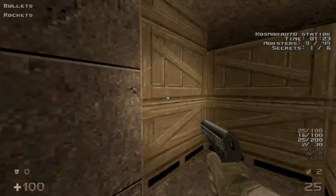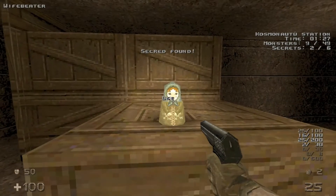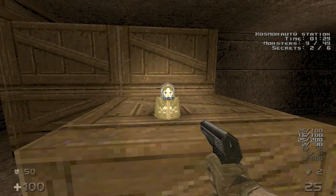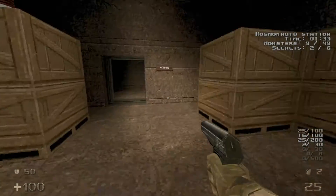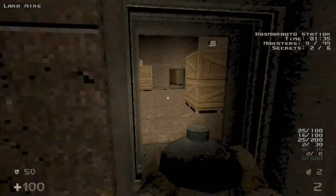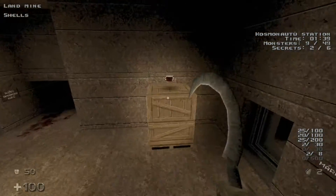And then we'll open this up for the second secret — a wife beater, which is armor. And then you can kind of just play with this doll here, or just destroy it if you want to. Grab some landmines over here, some shells in this box, and then some health right here.